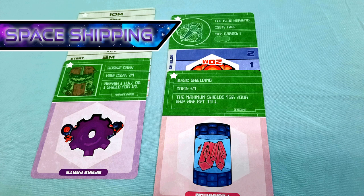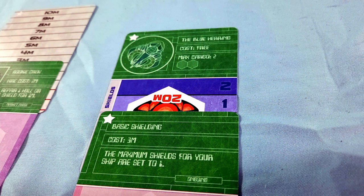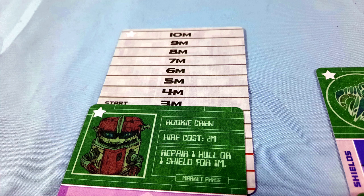At the start of each game, you're given the Blue Airing starter ship, basic shielding, a rookie crew, and three mega credits. You track your ship's shield and haul by sliding your equipment card just below the correct row of your ship card, and you track your mega credits by sliding your crew card just below the correct amount on the wealth card. It's all very clever.